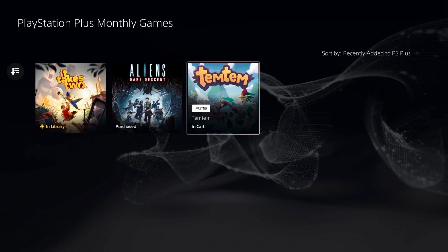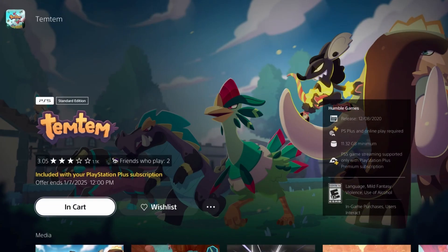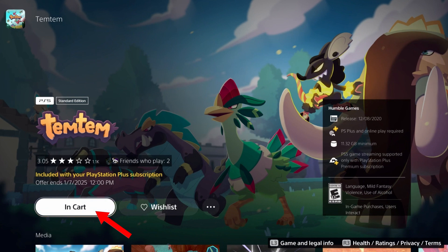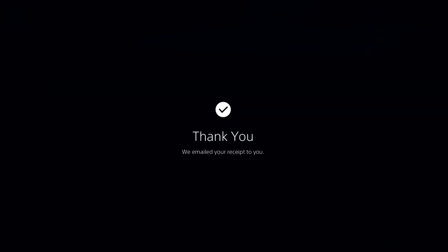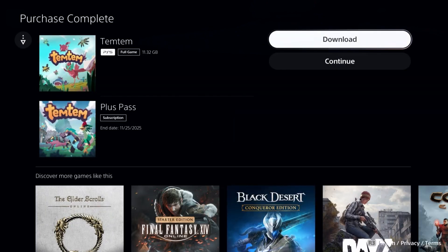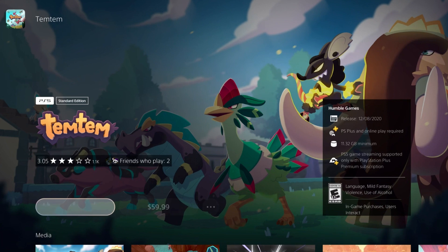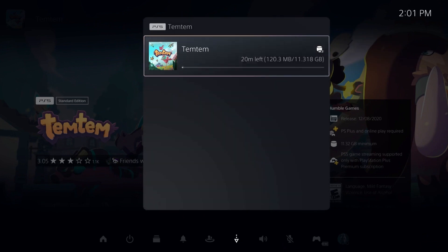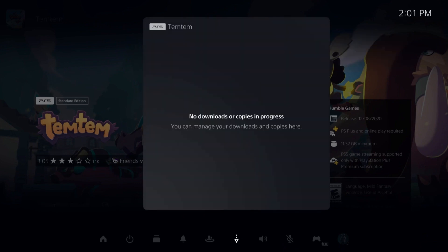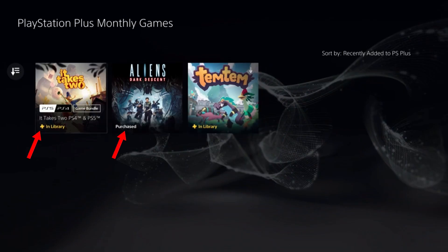Sometimes claiming a game is interesting because you'll get a different pop-up menu. If I go to Temtem, it says 'In Cart' instead of 'Add to Library.' If I press In Cart, it says Confirm Purchase — the total is free, but that's really weird. Confirm Purchase, and now it's in my library. I can go to Download and it will start downloading — if you want Temtem, the Pokemon-like game. Cancel and delete. So now it says In Library.